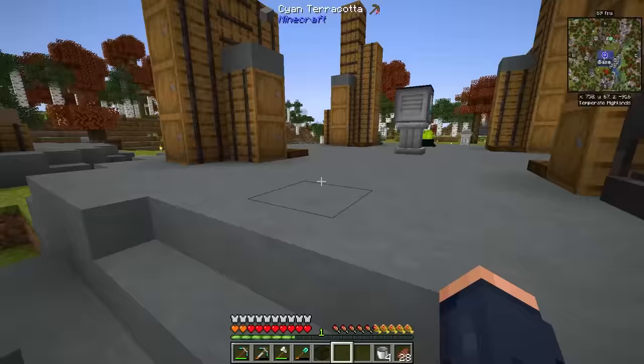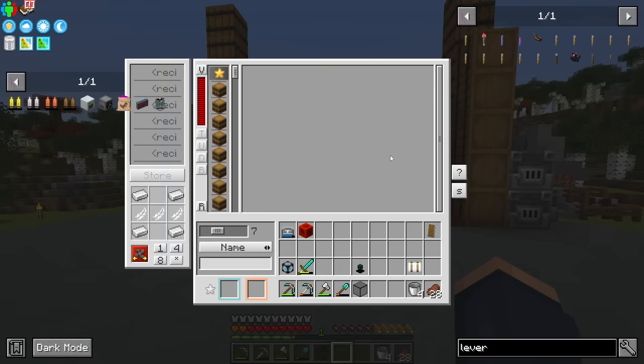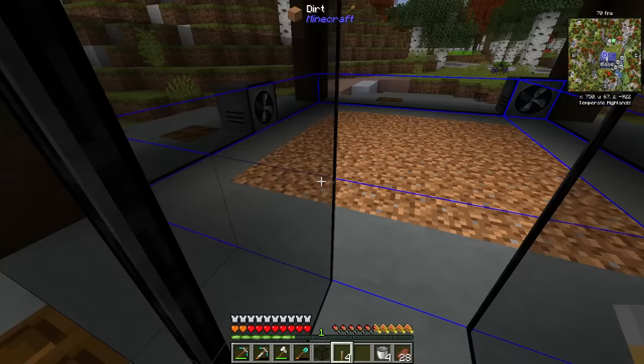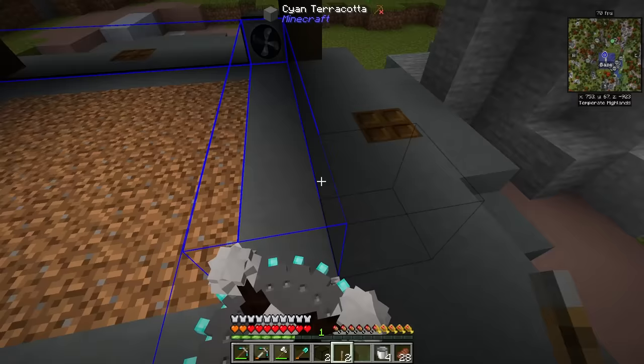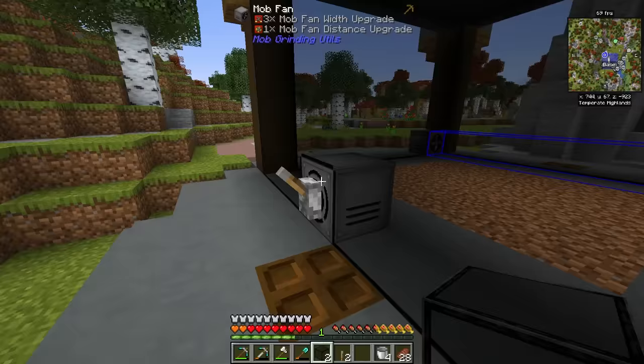The mob fans need levers to activate — or some sort of redstone signal. I like levers because they let me turn things on and off. I'll put a block of redstone underneath the mob masher to keep it on. We can test by walking in — notice that no matter where I go, I get pushed. You can't even hold shift to resist these; they're really strong. So our mobs are not going to have any problems.